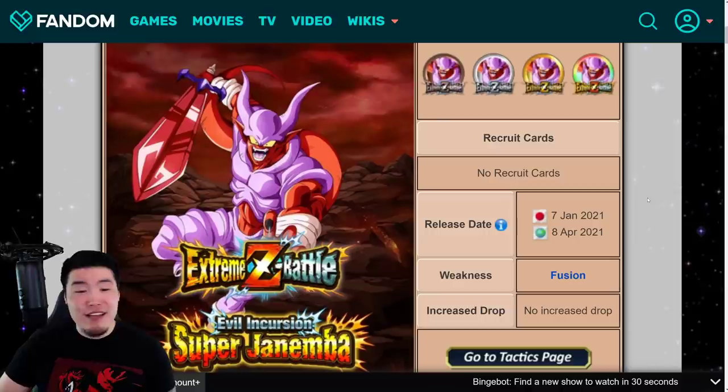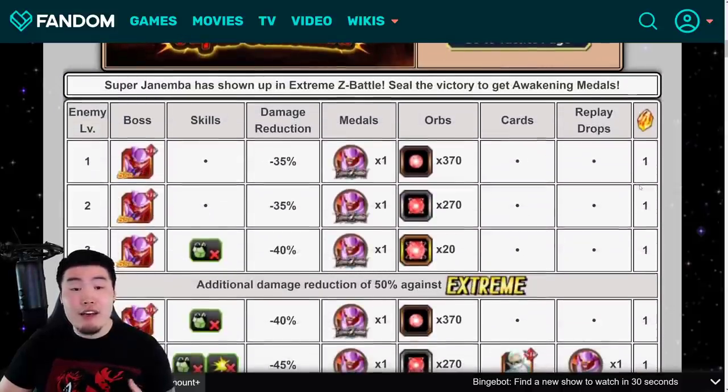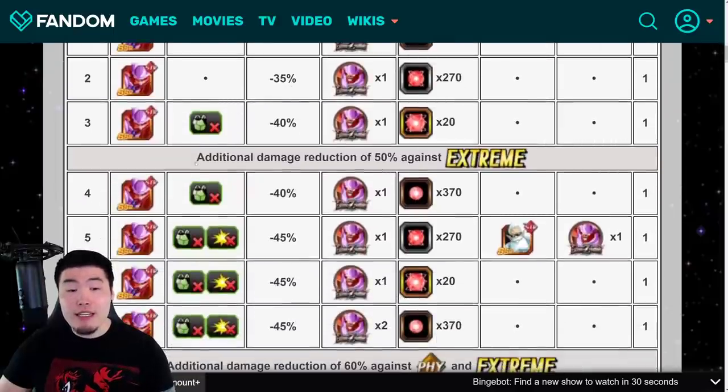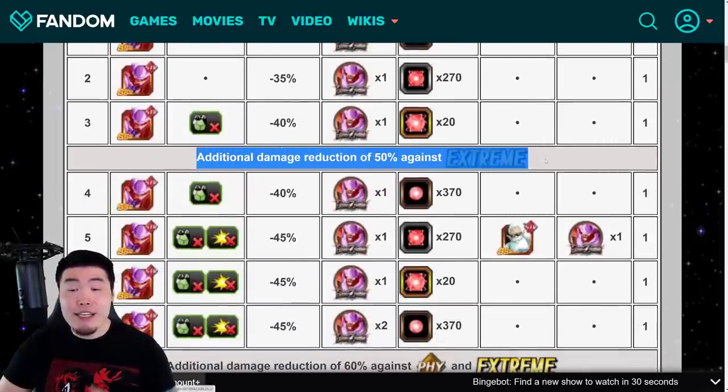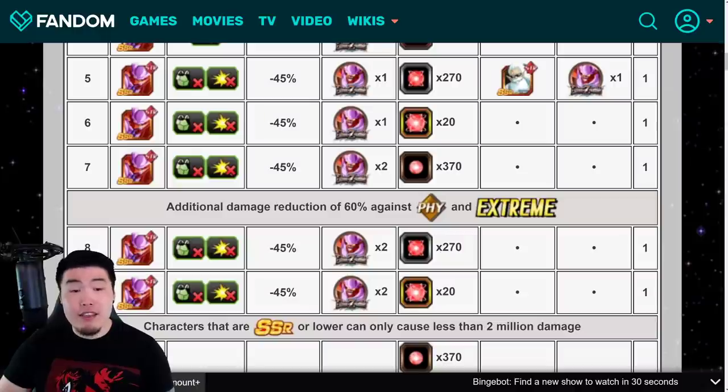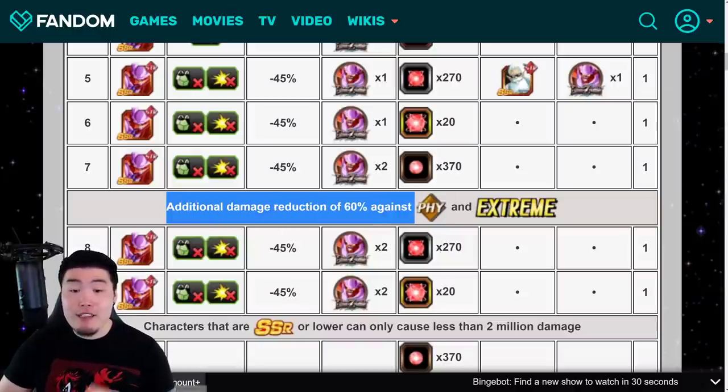Let's move on to the stages. If you've done any of the other Extreme Z Battles in the game, this one is very similar — you're getting one dragon stone per level for the first 30 levels, along with some STR potential orbs and the EZA medals for Janemba with every single clear. After level 3, he gets additional damage reduction of 50% against Extreme type units, meaning an Extreme unit on your team will only do about half the damage he normally does.